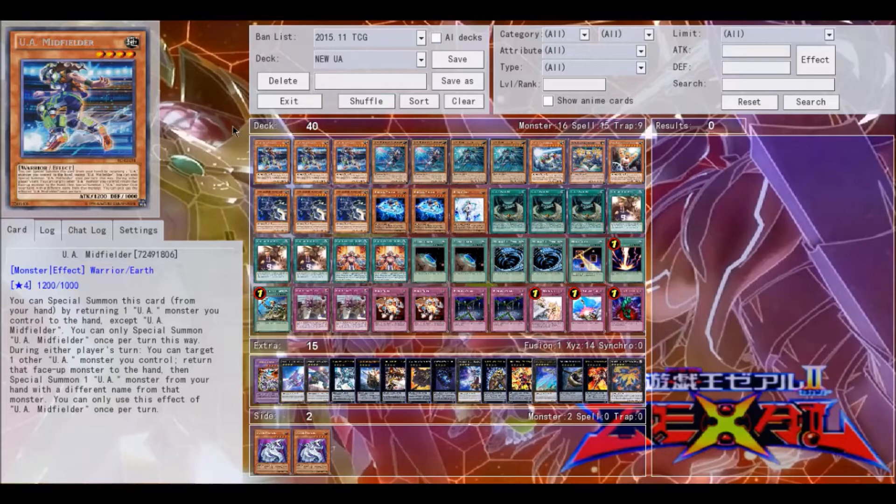Let's get into it. Play three Midfielder — you have to play three Midfielder in order for the deck to function. If you're not playing three Midfielder it's going to be horrible for you, unless you're playing some weird build that doesn't need it, but three Midfielder is absolutely necessary. You want to see it as much as possible.